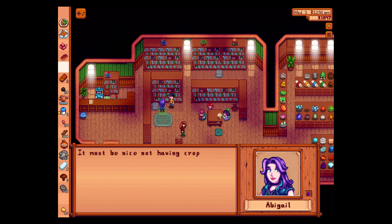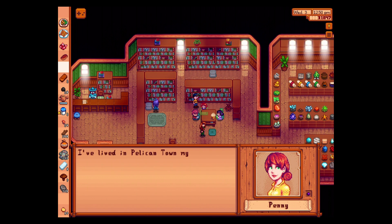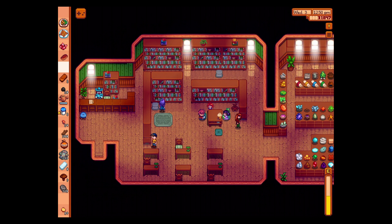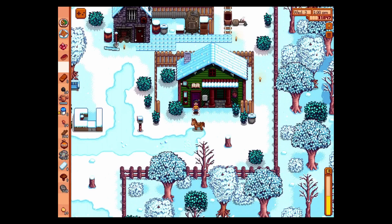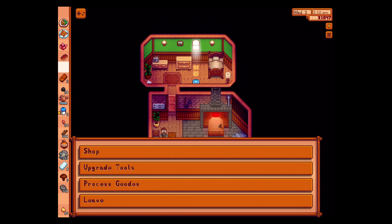Hey Abigail, what are you up to? It must be nice not having crops to worry about this time of year, and that means you can hang out with me more often. Would you help me adventure? I'm terrible at it apparently. What are you up to, Elliott? If you want to get on Willy's good side, give him catfish — it'll make a great gift. I still can't even catch one for myself. I guess I've already given him a prismatic shard.